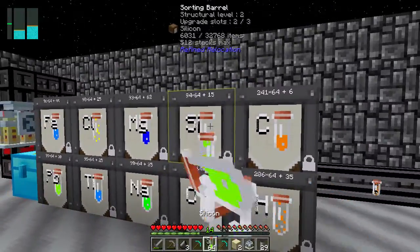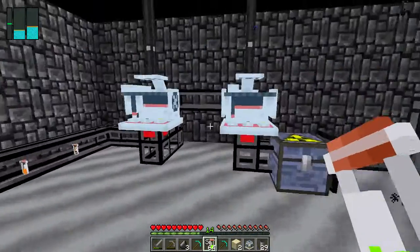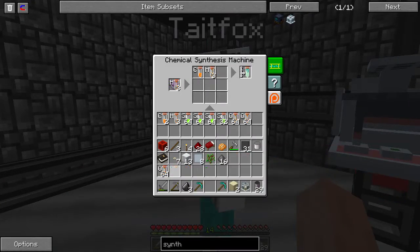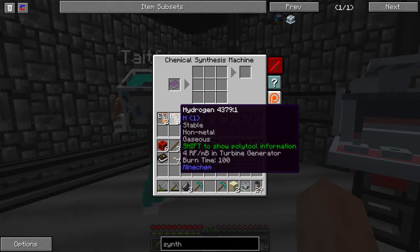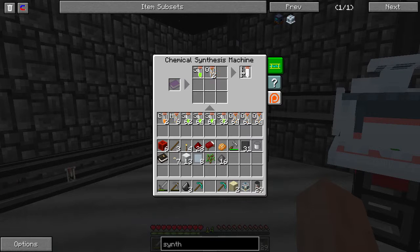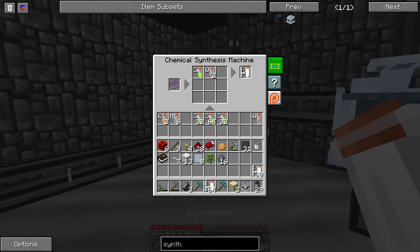I'm going to need more silicon oxide than that. Here you go, Cal — have a diamond pick. I already have one. Did you have two, though? Yeah, I had made two — one for you, one for me. Oh. Well let me take this one and put it away, because unlike you, I'm considerate.